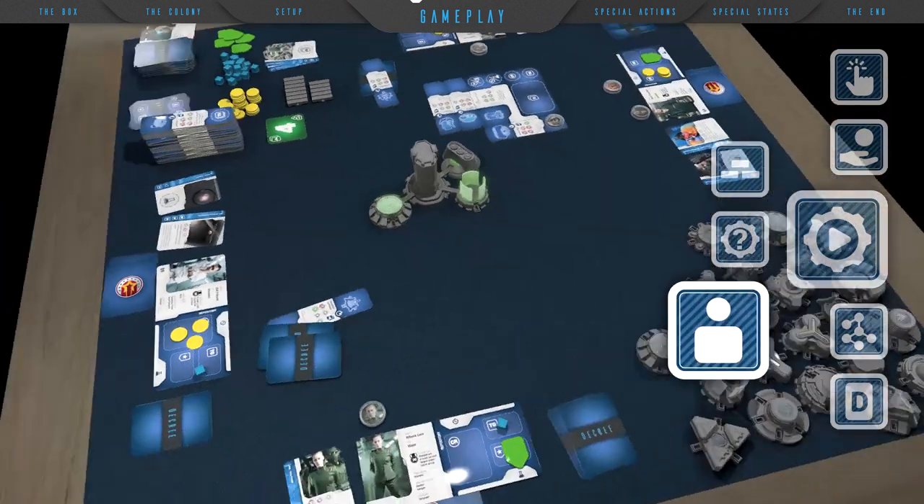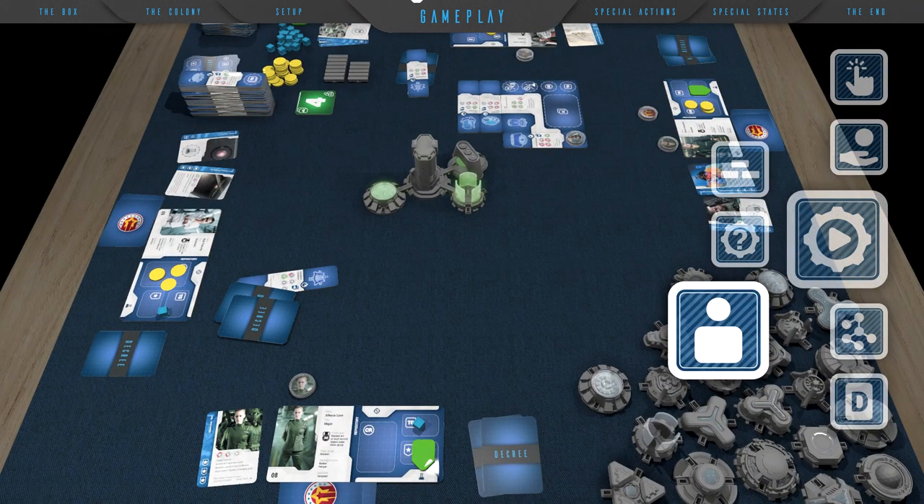If players want to use the action socket of an already built module, they'll place their token on the action socket of any built module tile and execute the corresponding action. The last action option is hiring an assistant — the player takes an unhired assistant card from the bank, puts it next to their board and pays a fee of one Terran good. An assistant hired this way will give its owner an earlier assistant action phase and access to an action socket on its card.